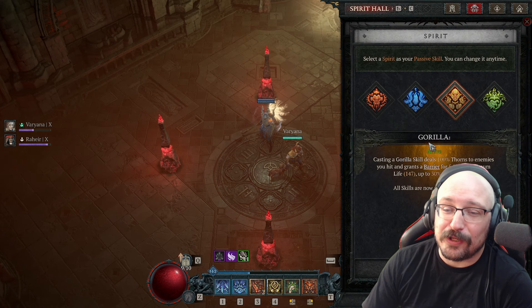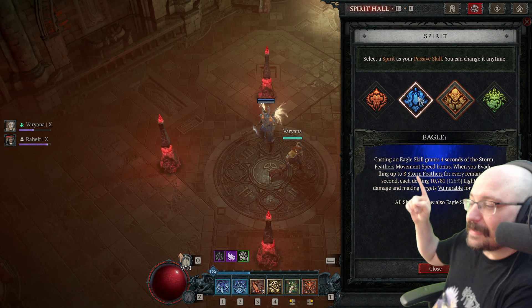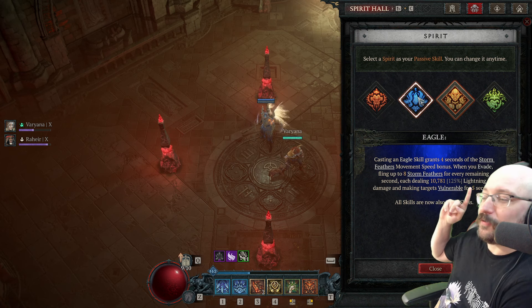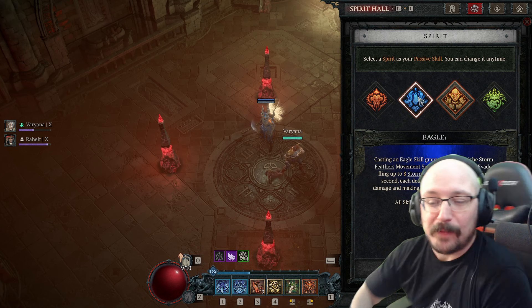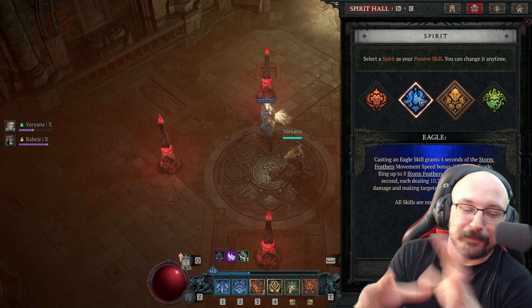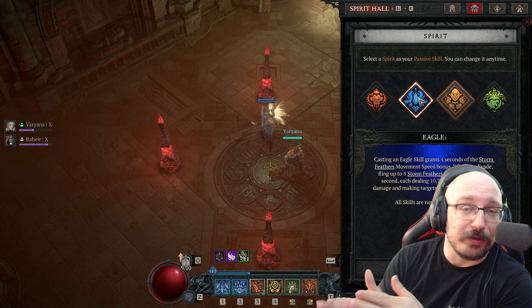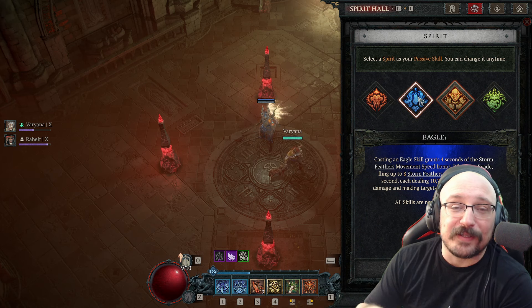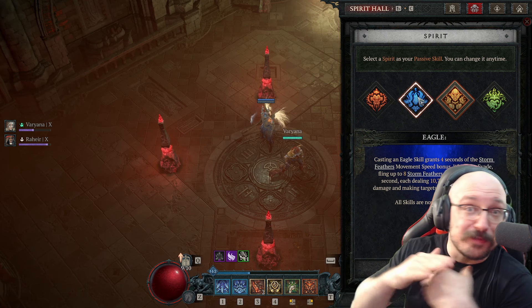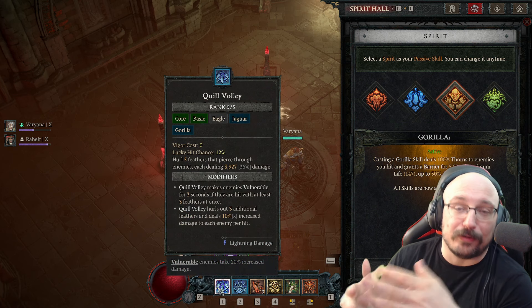You're pretty much taking a huge advantage of the Eagle Spirit Hall here. The thing that really matters is that every time you evade, you fling eight feathers that do 125% weapon damage. This scales with things like Spirit Feather potency temper and the primary Eagle Spirit Hall temper on weapon, and it's shooting 1000 weapon damage just baseline, really outperforming things like quill volley at low level.